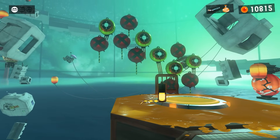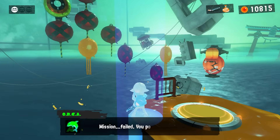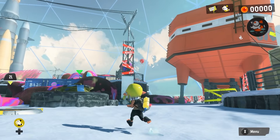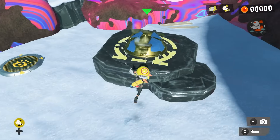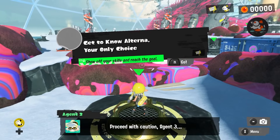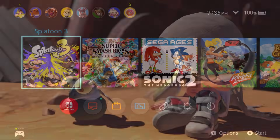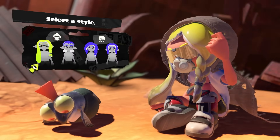Each level attempt begins at the start pad and ends when you accomplish that level's goal. But there's a bit of a wrench in the works making things more complicated than back in Octo Expansion. Splatoon 3's campaign features two explorable hub areas. Progress in these hub areas can't be reset by simply leaving and coming back like you can with a normal level. For that reason, they're a special exception — you can't reset their score. In order to get a better score on the hub areas specifically, you must start from a fresh save file. I highly recommend doing it right the first time.